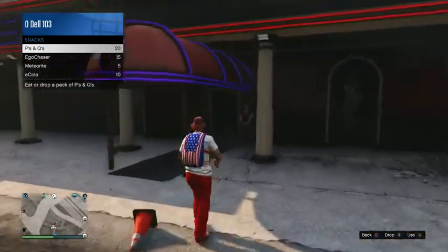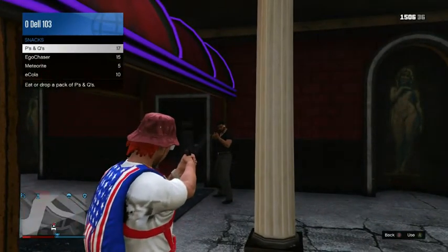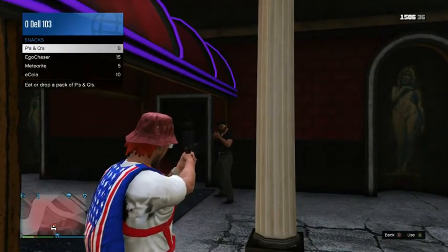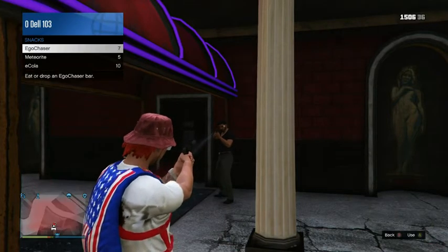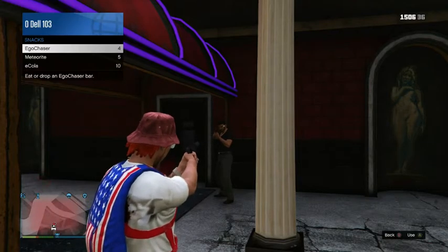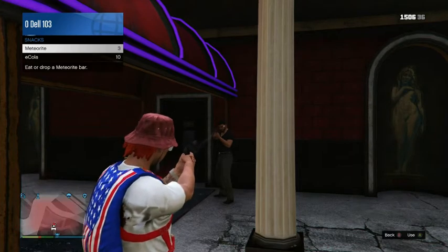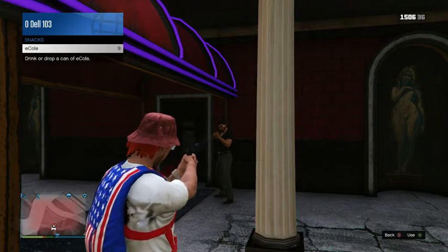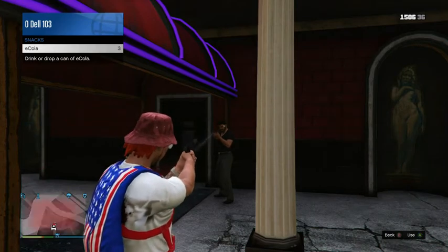If you're getting shot at by police or whatever, instead of running behind cover and then eating your snacks, you can actually eat your snacks while you're shooting. So if you have a standoff with somebody, you can have like an extended health bar. See — my health bar is not going down. I just keep pressing A until it all runs out.